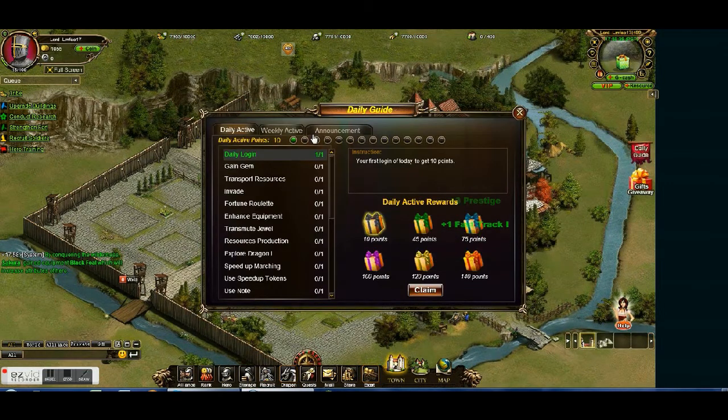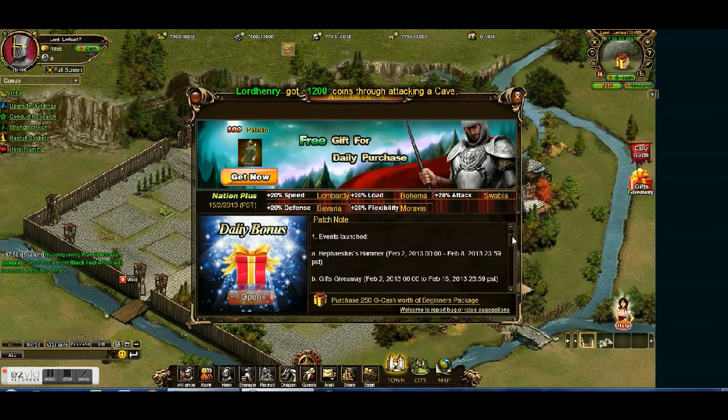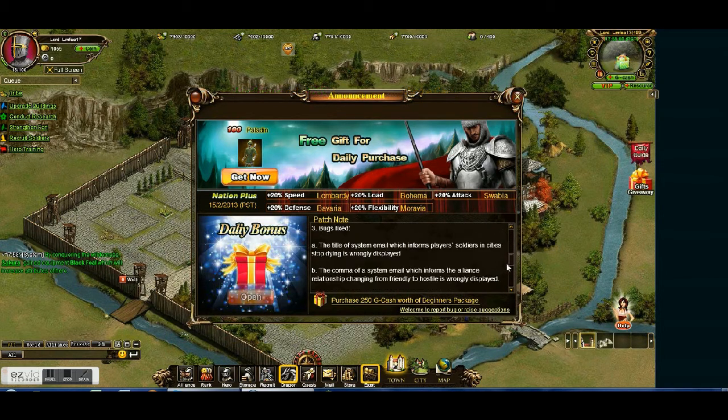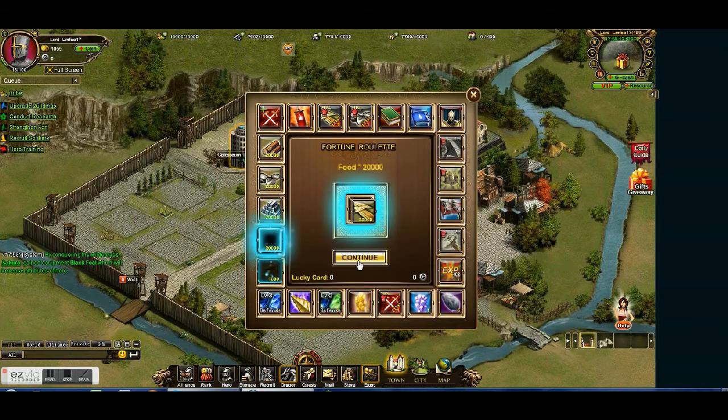So when you log on, this announcement will come up and see how every nation gets different stuff — like plus speed, plus load, plus attack, plus defense, and plus flexibility. You can also claim the daily bonus right here, and then the patch notes right here will explain events coming up, anything new, any improvements, any server downs. In your daily guide, you're going to get a lucky card — you come down here, click continue, then just press stop and you're going to win something random.